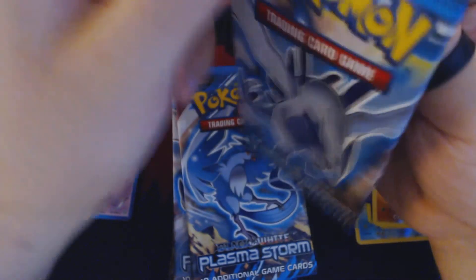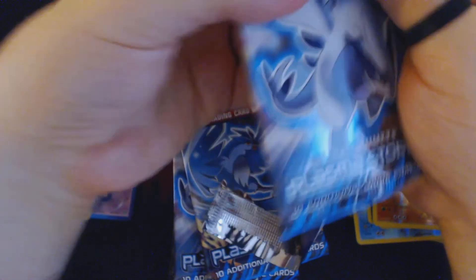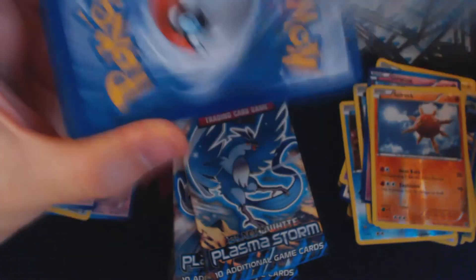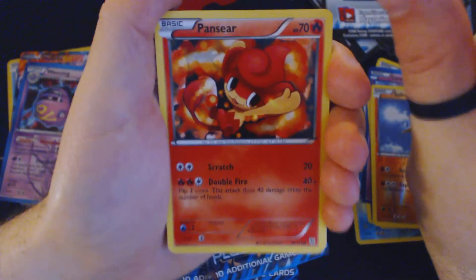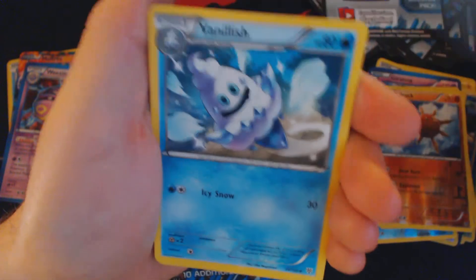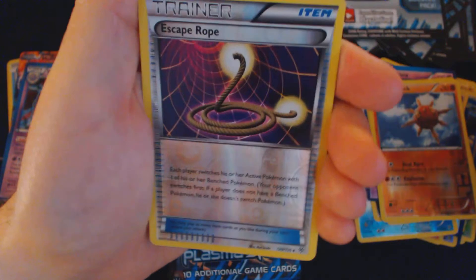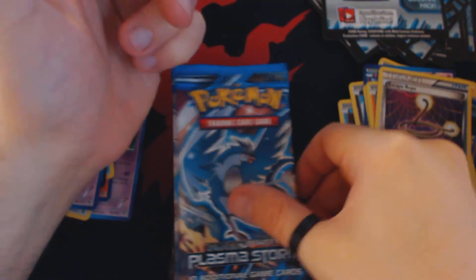The prizes for Battle Roads are a lot smaller and less impressive than for the regional championships. But still, for a small local event — of which there are close to 400 in the country — the prizes aren't half bad. Pack twenty-six: Panseer, Purloin, Litwick, Turtwig, Reelu, Durant, Vanillish, Lunatone, Reverse Holo Escape Rope, and regular Skarmory.